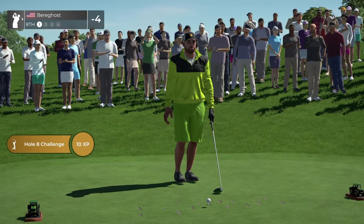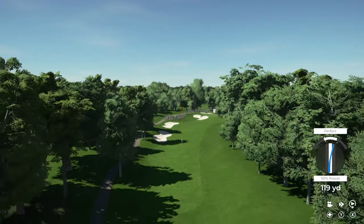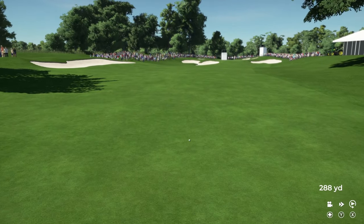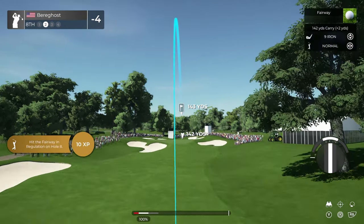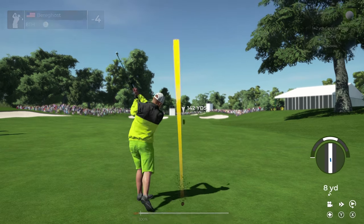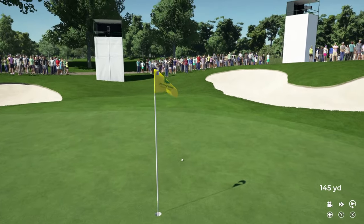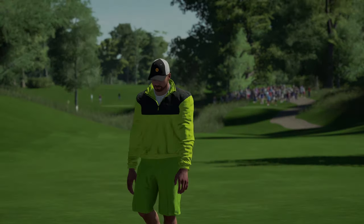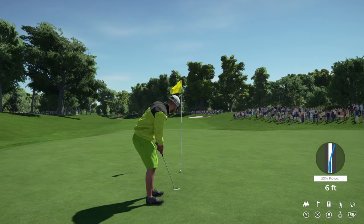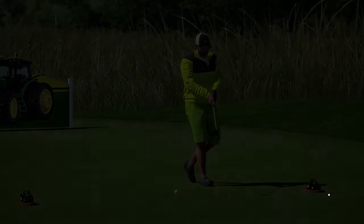Four under par is the score at the moment. On the eighth hole — need a little more oomph with that one. Oh my goodness, just smashed that drive! Setting up from 145 yards away. It's pretty still so we're gonna roll some more backspin on this one, see if we can get this baby to stick. Looks like this one has eyes for the green — yeah, that's gonna work! About nine feet to the hole. Putt appears to be online — fifth birdie of the day! Five under par after that one.